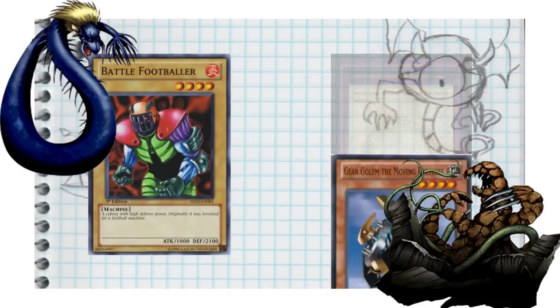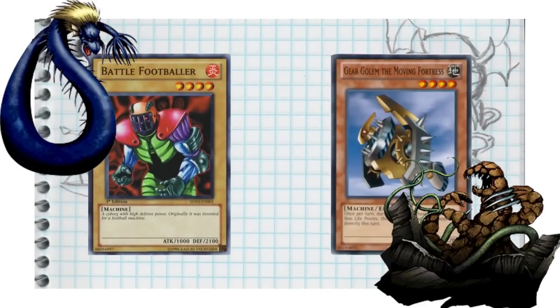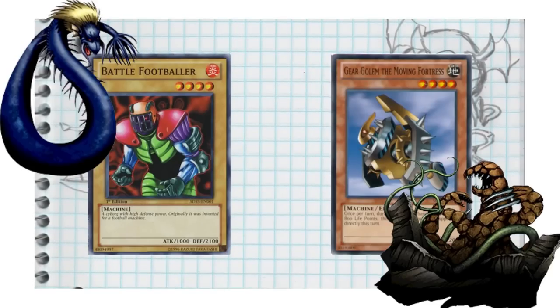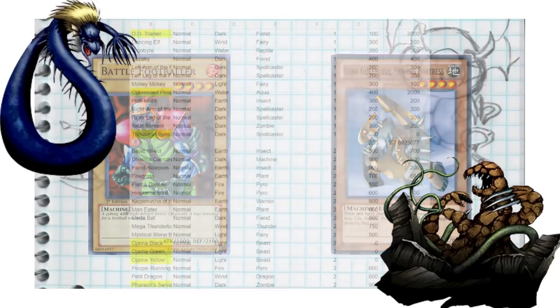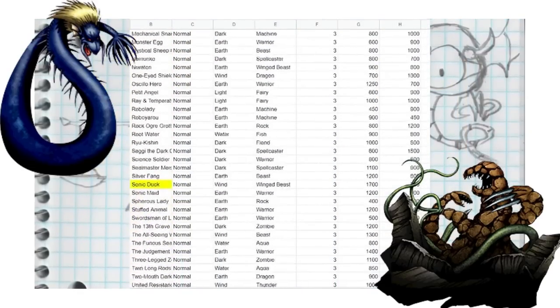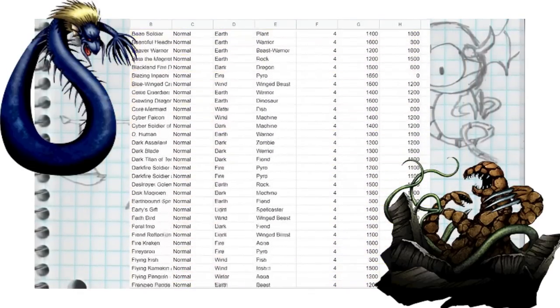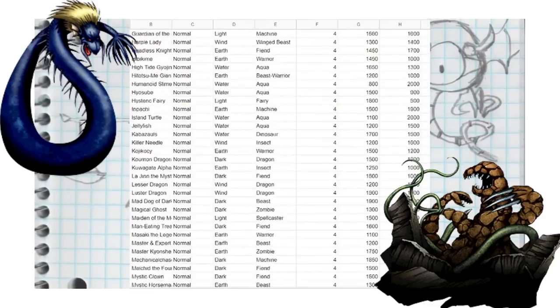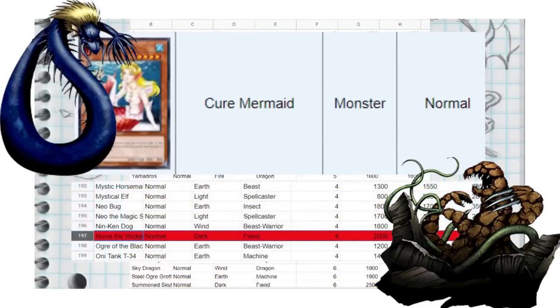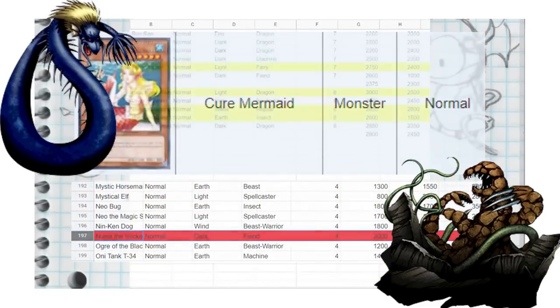I have gotten so many insightful comments on the video where I analyzed if normal monsters were actually stronger than effect monsters, and I have to admit that I was wrong. Sort of. I stand by what I said in the video as far as in reference to goat format, but that timescale is fundamentally flawed. A more nuanced approach focusing on how normal monsters were introduced into the game would have been much better than the aggregate approach which I used.